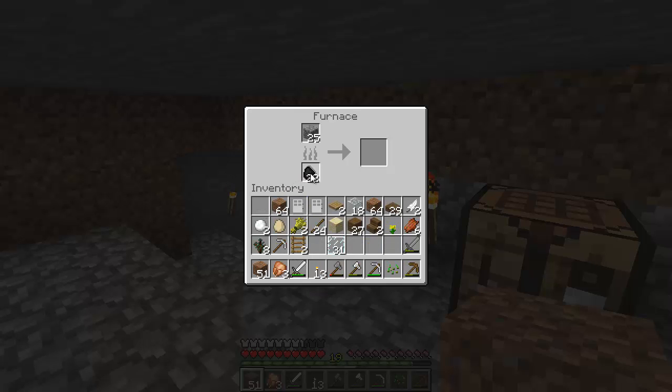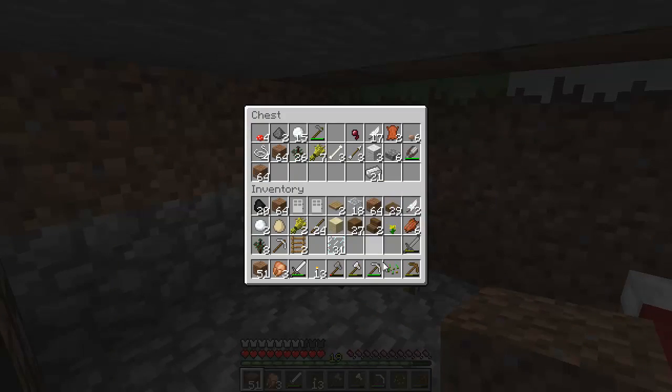We'll just put in two pieces because I think that does sixteen - so that's eight pieces, sixteen. Actually, we'll put three in because I think that will get us twenty-four. What else to do? Inventory - what can we put away?